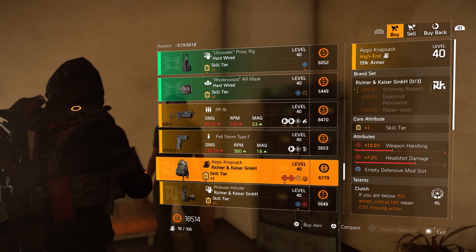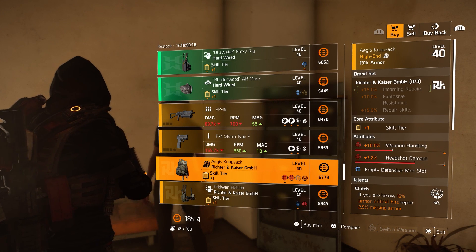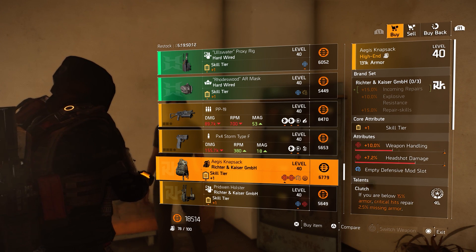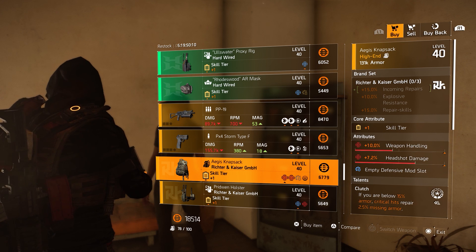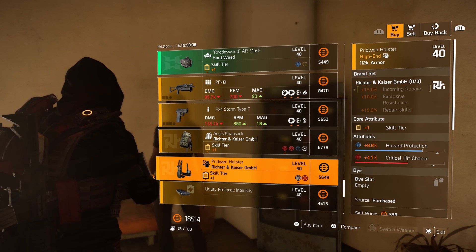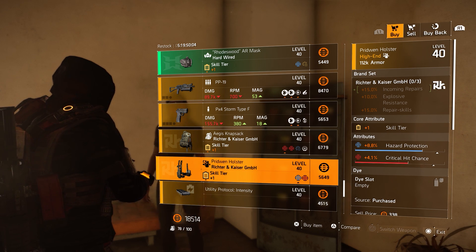Then the Richter and Kaiser backpack with 10% weapon handling and 7.2% headshot damage, and Clutch on there. Then the Richter and Kaiser holster with 8.8% hazard protection and 4.1% critical hit chance.